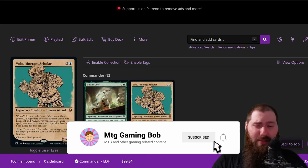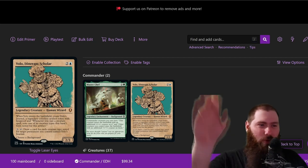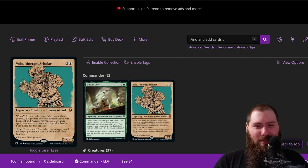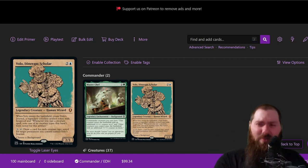Hello and welcome everybody, it's Matt from MTG Gaming Bob. Today I've got a deck tech for Volo the Itinerant Scholar. This was the random Baldur's Gate commander card that got wheel-of-fortune selected for me from the jam league they have going on right now. At first I was pretty disappointed — I even put in their Discord 'what a boring commander.' I felt like it'd just be stupid, you just draw cards. I had a negative reaction, but now I love them after the first week of testing.